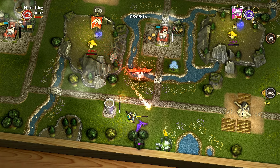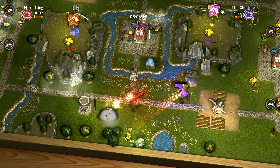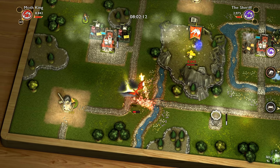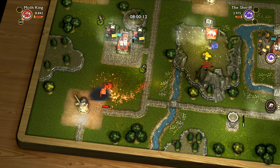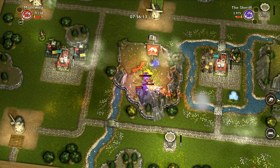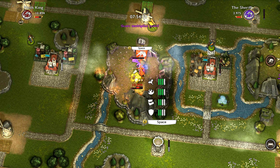I can use my fireball ability now on this guy. There's also a knight. That's a tower right now since it's level one, but it's going to upgrade into a fort and then into a castle, meaning there are going to be higher level princesses and knights coming out from it.